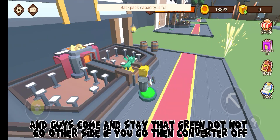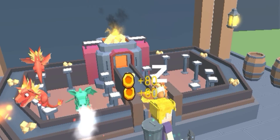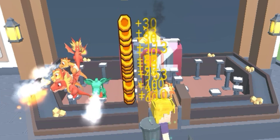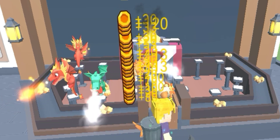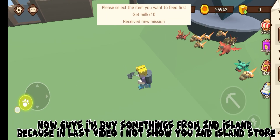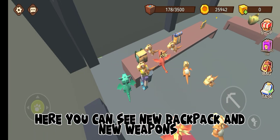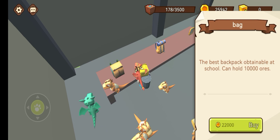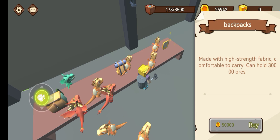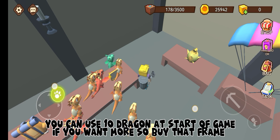Stay near the green dot and don't go to the other side — if you do, the converter turns off. Now I'm buying some things from the second island, because in the last video I didn't show you the second island store. Here you can see new backpacks and new weapons. You can use 10 dragons at the start of the game; if you want more, buy the frame.